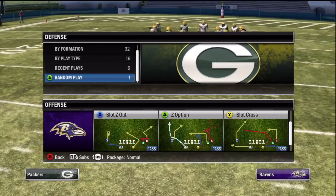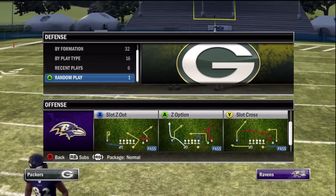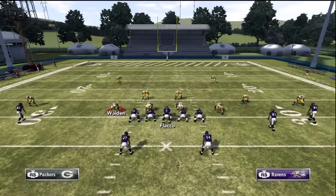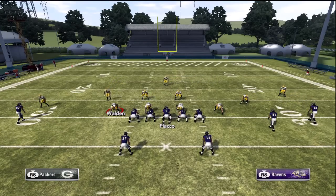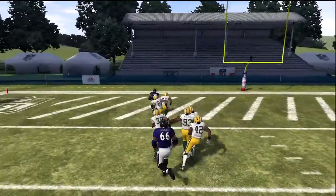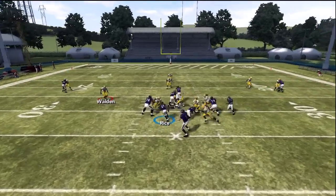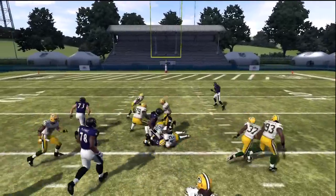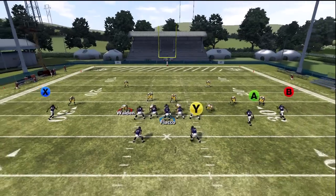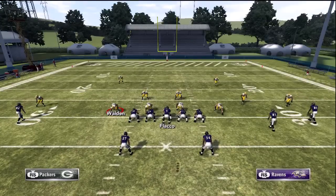When they're trying to stop the run, the pass plays we want to use are slot Zed out and Zed option. I like to have the halfback draw in my audibles and come out in Zed option in that formation. We can call Zed option and then audible to the halfback draw. But what I actually like to do is run my other scheme — shotgun and single back bunch — and then when I see an opportunity to run the ball, I quickly audible to this play. It's so good that it's very hard to adjust to.